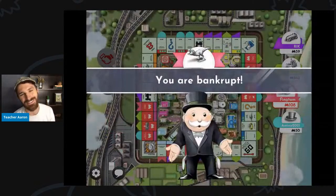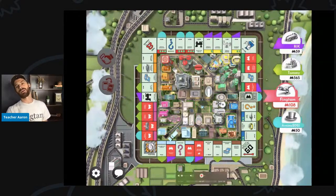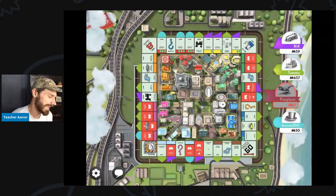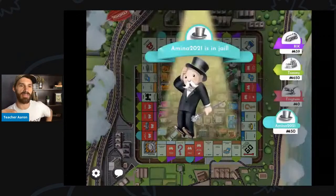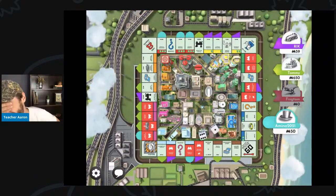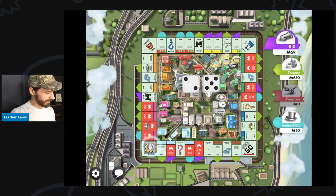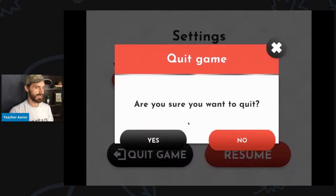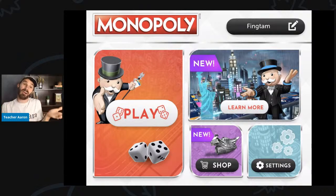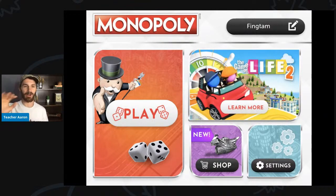I am bankrupt. That means I do not have any money. All of my assets will be sold and all of my money goes to Tommy. That's very sad — I wanted to win this game of Monopoly. I think Amina 2021 will probably win the game. I don't want to watch the rest because I am so sad that I lost, so I will quit. This was a very bad game. Thank you to everyone who watched — I'm sorry we did not win. Maybe next time we will win. Thank you for watching, and bye.